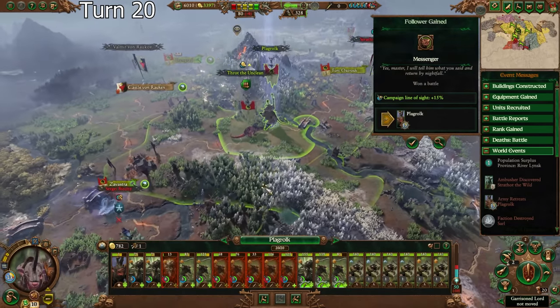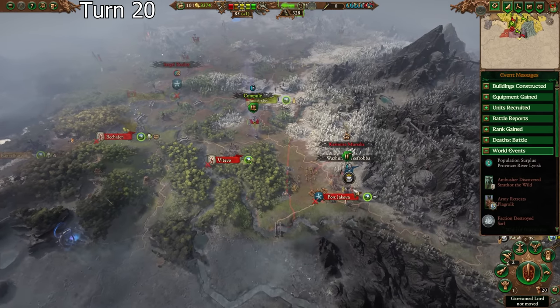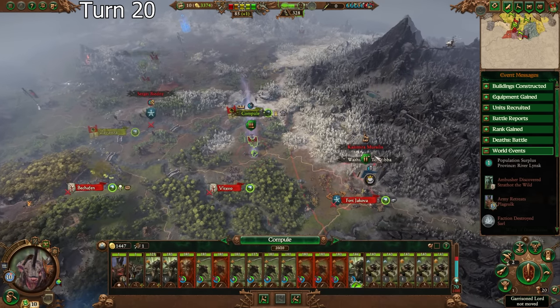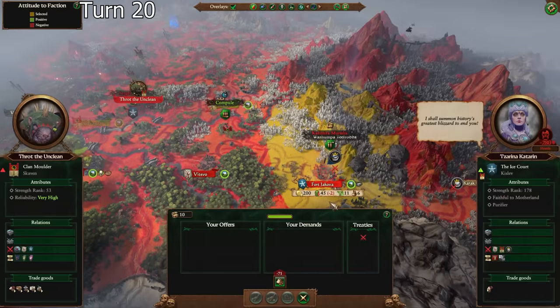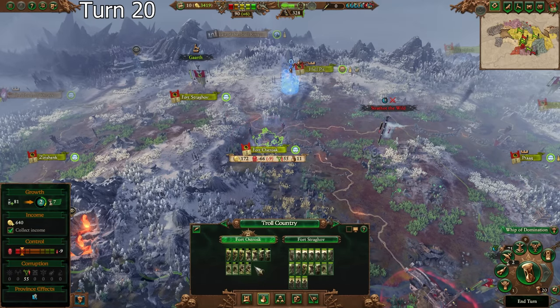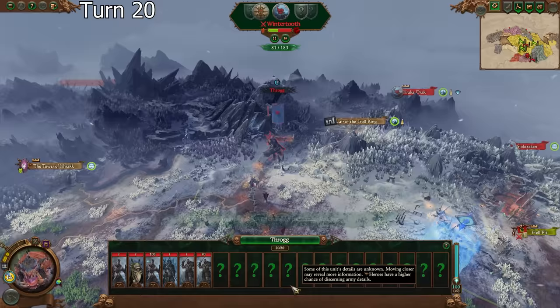Oh my god — that was so good, man. It looks like next turn our voluntary, valiant, and very much consenting to go to war soldiers are going to wipe out the entirety of Kislev. They could absolutely take Fort Ostroth right now, so I'm going to move Garth down there.